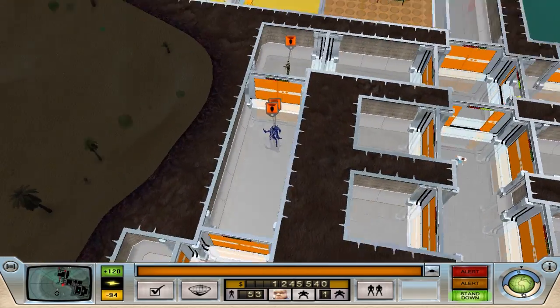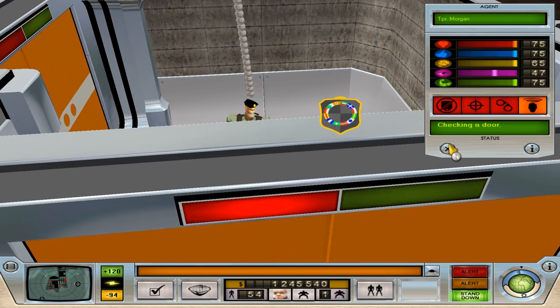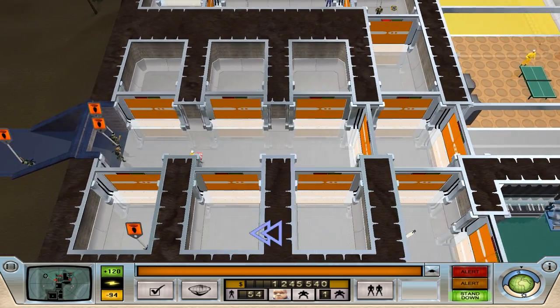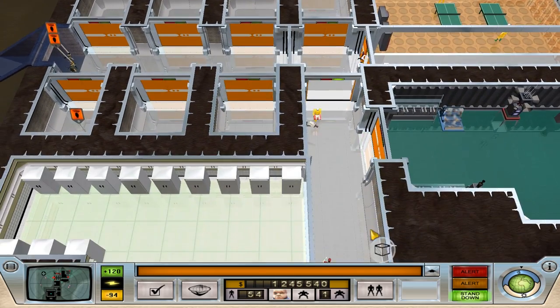Our little labyrinth is doing well here, getting people stuck. Pretty happy. He's a soldier so he's always red — annoying, but not much you can do about him. Everyone else will be doing okay.